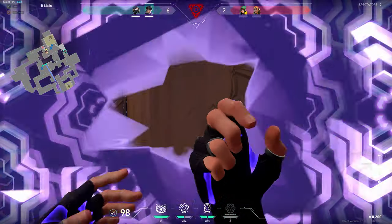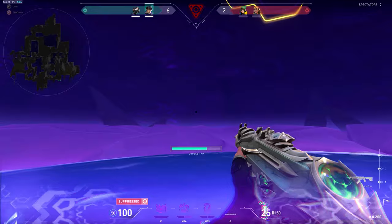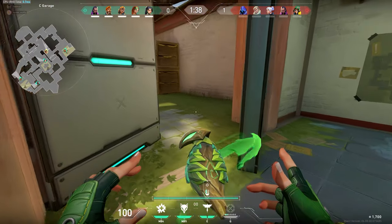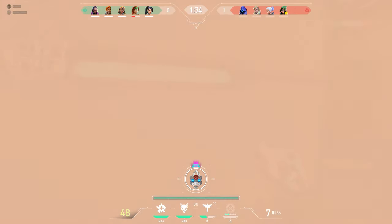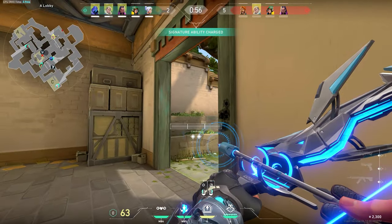If you play Iso, the backwards wall swing is a great option. With Skye, throw a flash and don't pop it. With Sova, set your dart to two charges and swing while they shoot it.